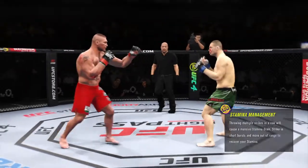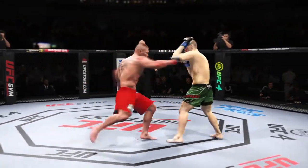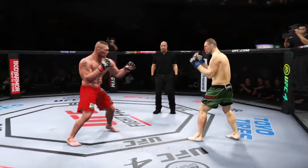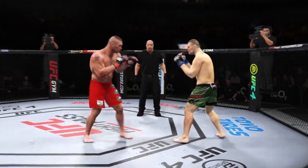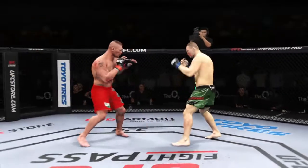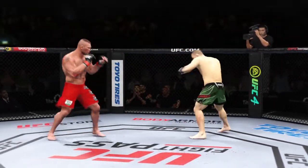Lands a big right hand early. An uppercut leader! So both guys landing at will here — good action early. Eventually he's gonna turn this defense into offense, but he's certainly doing a nice job on the defensive end. They talk about the feeling out process — he's getting his opponent's timing. Now he's blocking everything. Expect counters as we go forward.